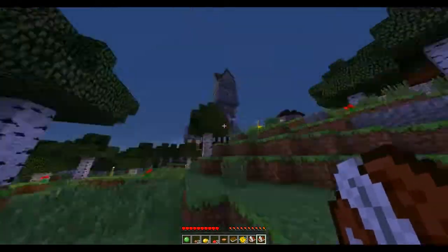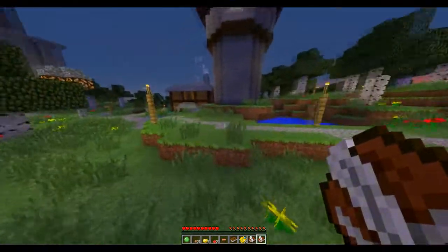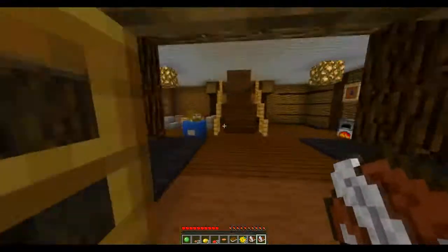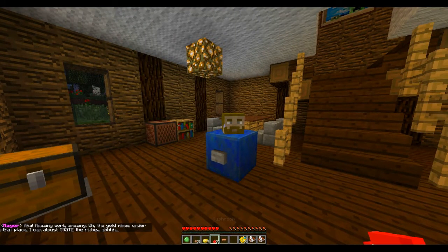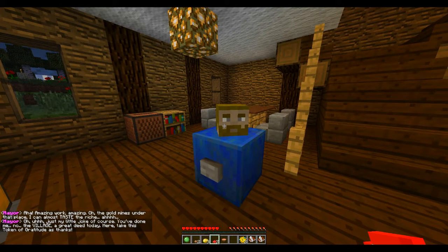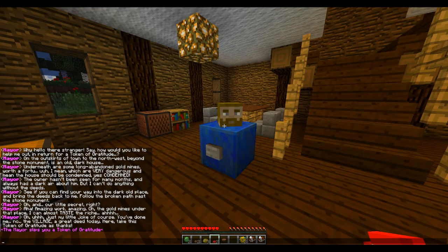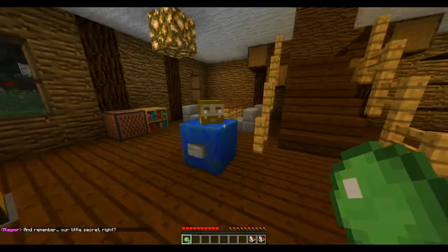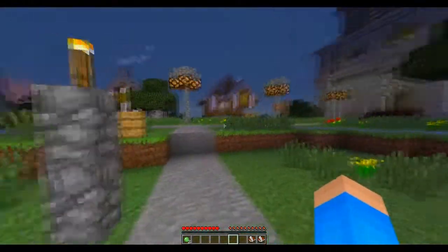That looks like Big Ben — really good job! I hope I get to go all the way to the top at one point. Here's your house deeds, you little a-hole! Amazing work. The gold mines under that place — I can almost take the risk. Just my little... you got me. The village thanks you — great deed today. Here, take this token of gratitude. The mayor hands me a token — I got a token! And remember, our little secret? No, I'm telling the whole entire town. That's going all over the news — how you tried to sell us out. This is going down in history!